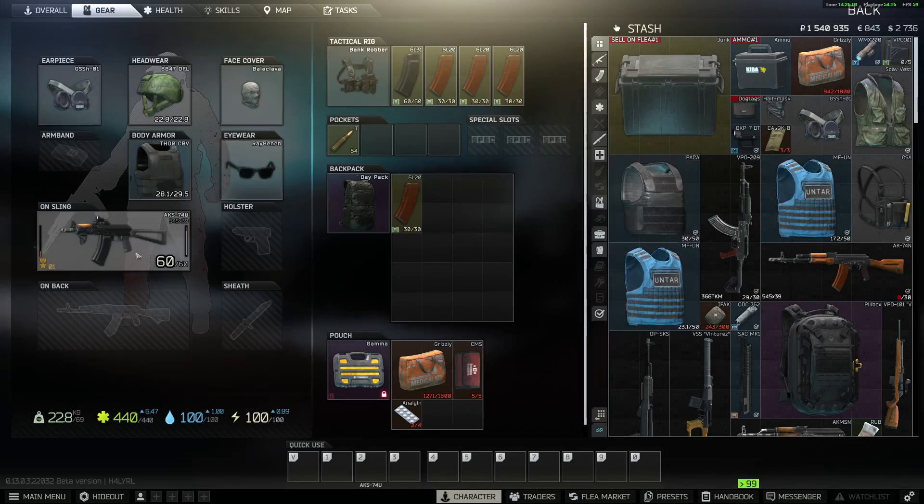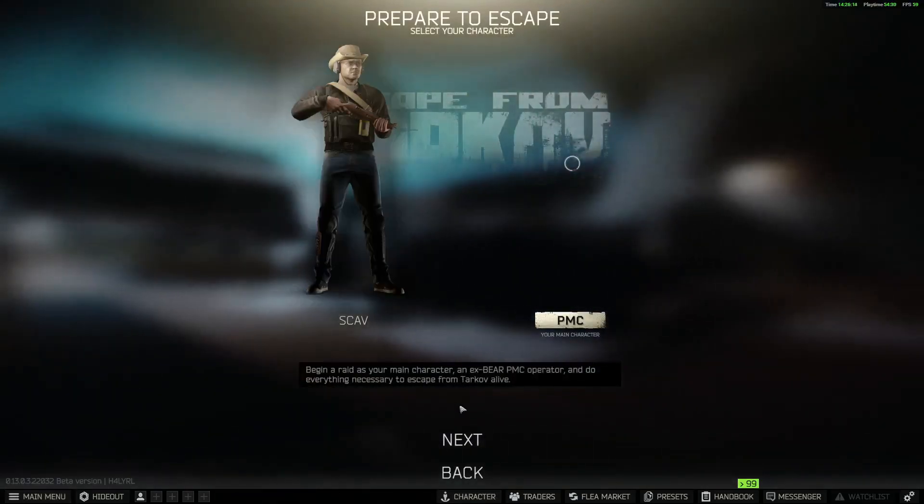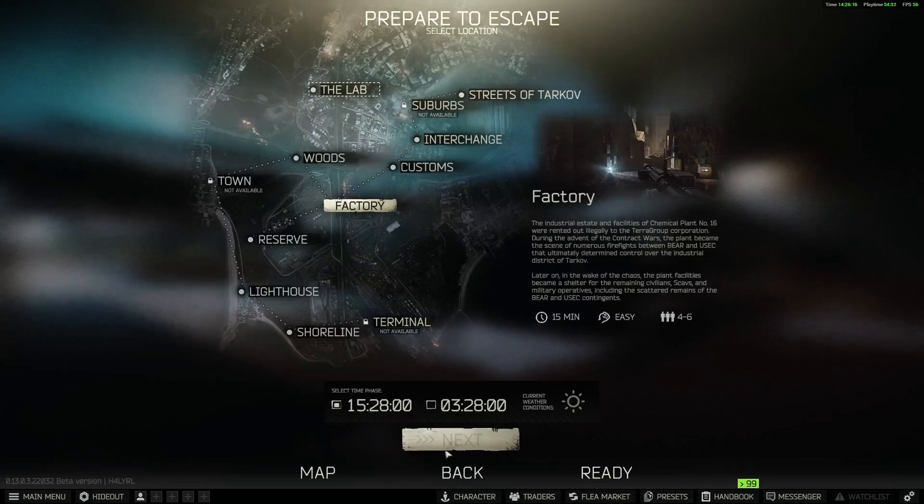So here I just take in the same kit I'm going to use for my actual first PMC run, but I threw on just some extra mags. I'm not going to take these actual 60 rounders into my real PMC raid, but for actually warming up, what I do is just go to Factory.